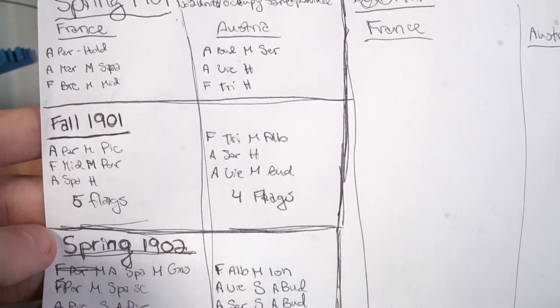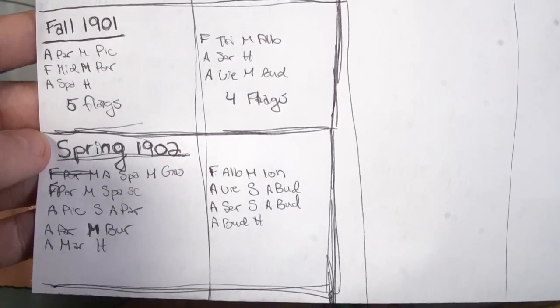After you're done negotiating — whether for 30 minutes, 20, or even just five minutes — you're going to go to the writing orders phase. When you write orders, you'll start with spring of 1901 and write down your orders for each of your units in each of your territories. If you're playing with a smaller number of players, you might have two countries, in which case you'll write one set of units for your German units and another for your Russian units. You're going to be assigning each of your units in a location an action, and there are four actions you can take.